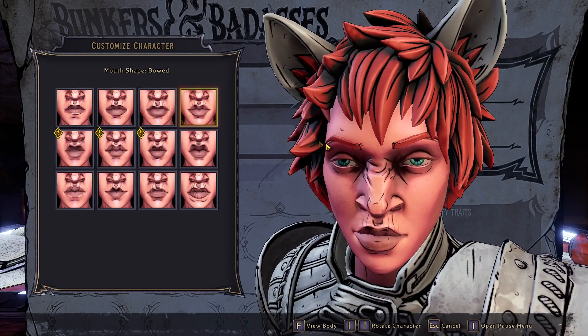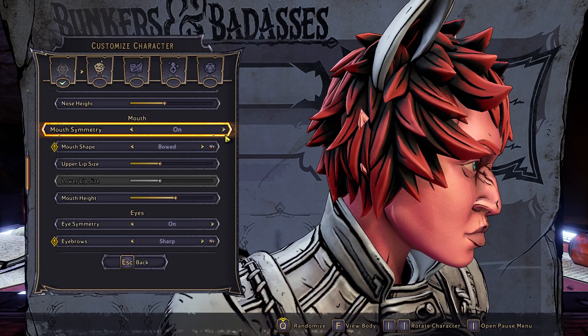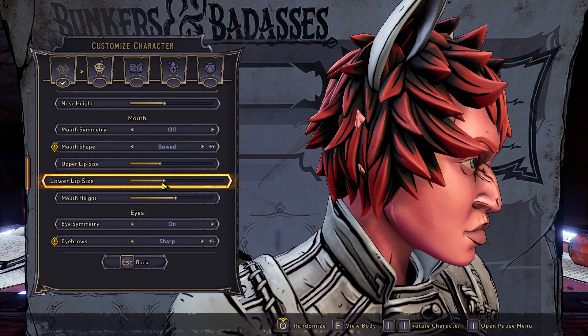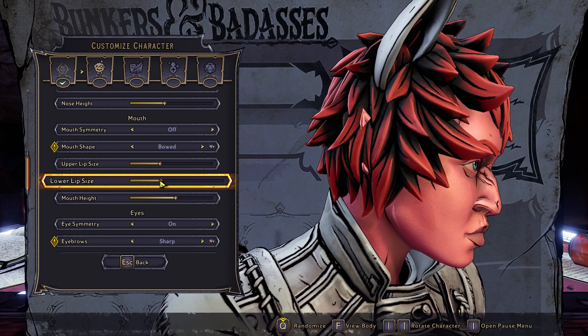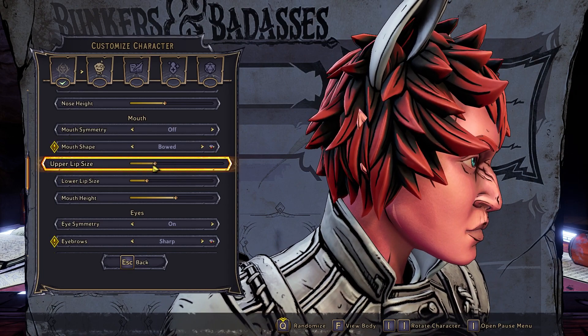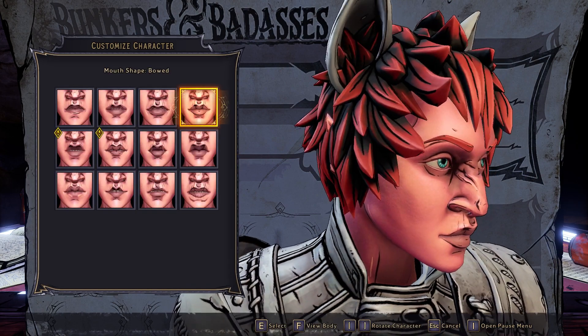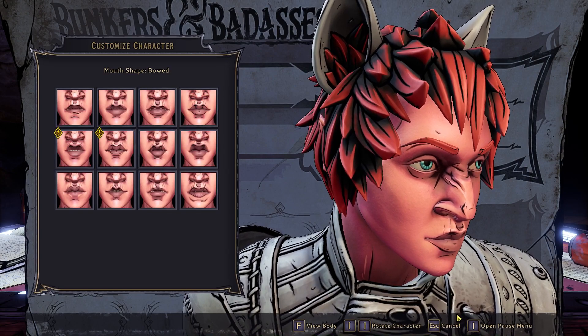What I like to do for the mouth: if I pick a certain mouth, you can turn off mouth symmetry and then change the underbite or overbite individually. So if there's a mouth you like but it has a massive underbite, you can change that on its own.